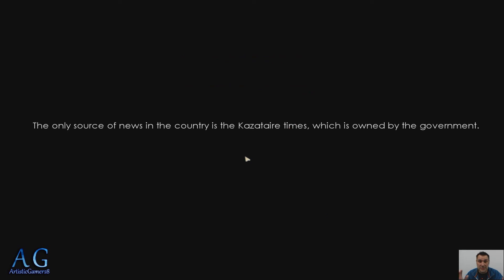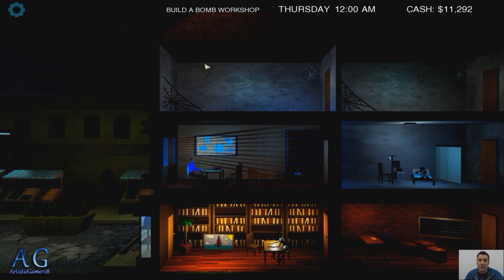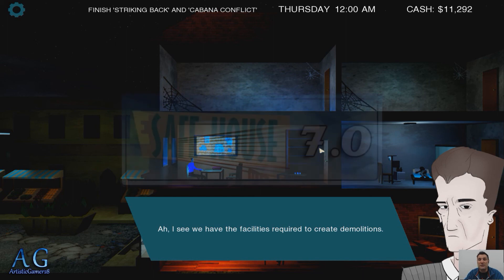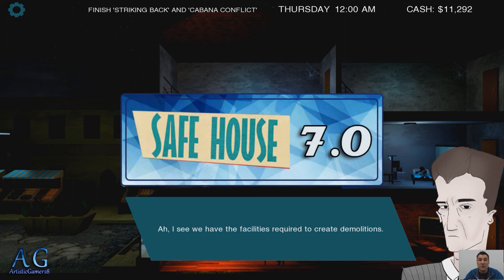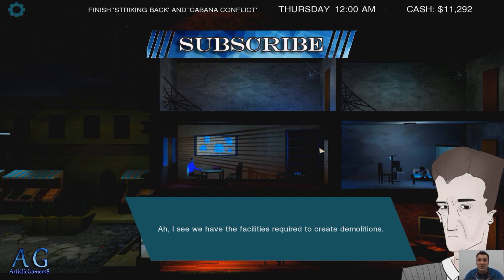So this is Safehouse. If you want to kind of run a spy organization, hire recruits, send out your spies — we had a mission success, which is great. That means we earn more cash and experience, which will allow us to upgrade our spy. It's a pretty cool game. There is a story here you can follow along with as well. It is something different — I guarantee you've never played anything like it. Give it a shot. I will give Safehouse a seven. Hopefully you enjoyed this review. If you did, hit that like button, hit that subscribe button. You can follow me live on Mixer at artisticgamer28 and on Twitter at artisticgamer28. Until next time, thanks for watching and I'll see you in the next video.